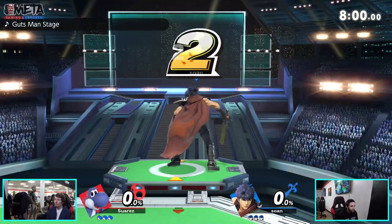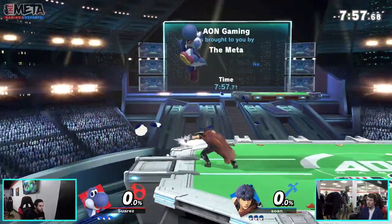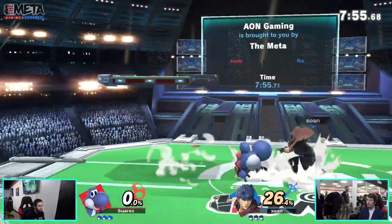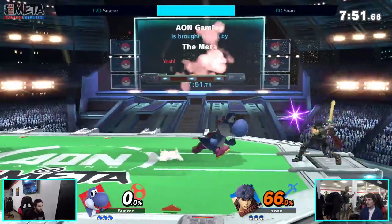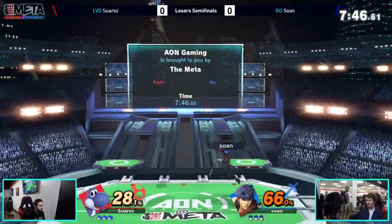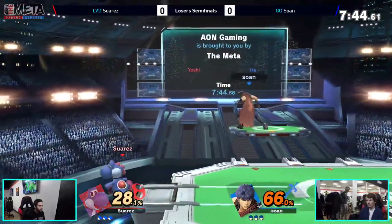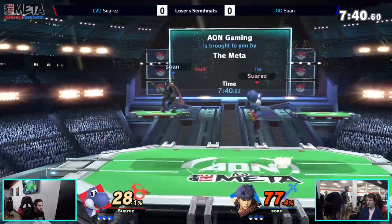One option for getting rid of Suarez's double jump and combating it — it's such a big meaty hitbox, which is something you want against Yoshi. Immediately, what a crispy little combo that was — cute, adorable. Down throw into up air, and now Sohn has advantage, pushing Yoshi to the ledge. Good get-up attack to push away.